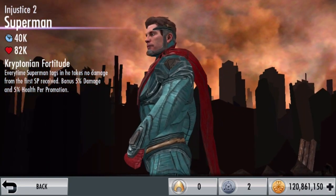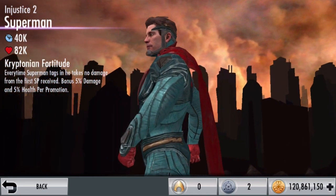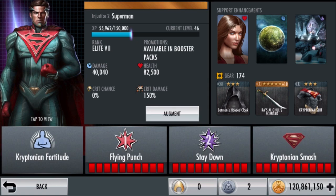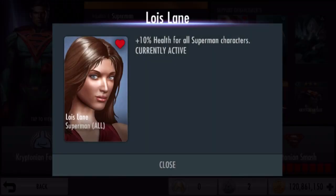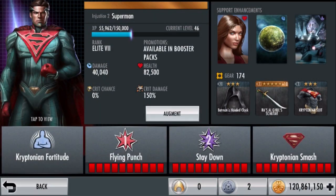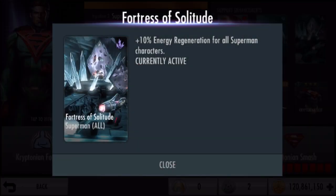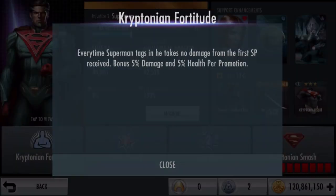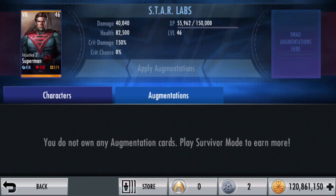So he tags in and takes no damage from the first special received, which is amazing — I'm assuming SP means special. Support enhancements include: 10% health (Son of Krypton), 10% damage, and 10% energy regen (Fortress of Solitude).